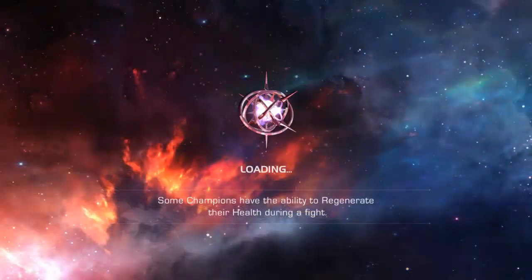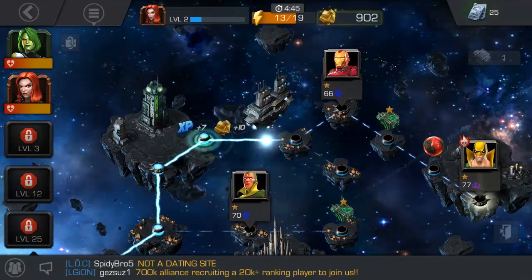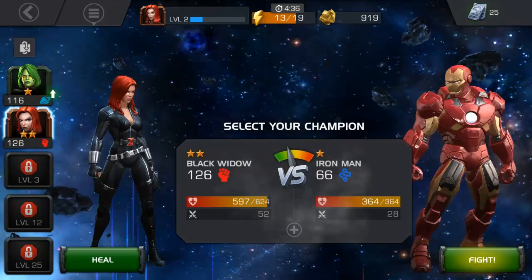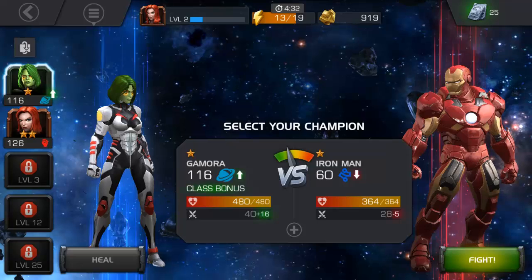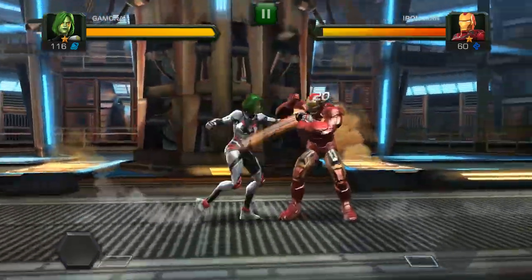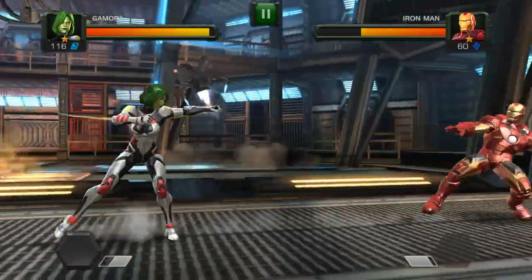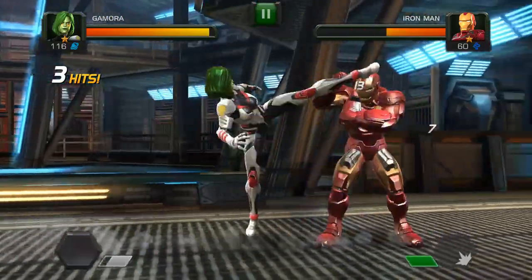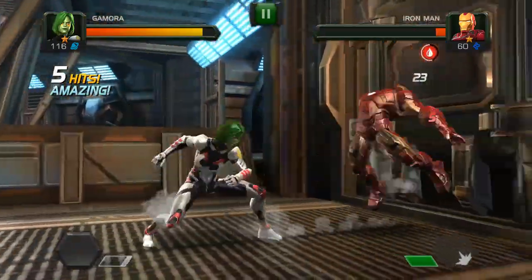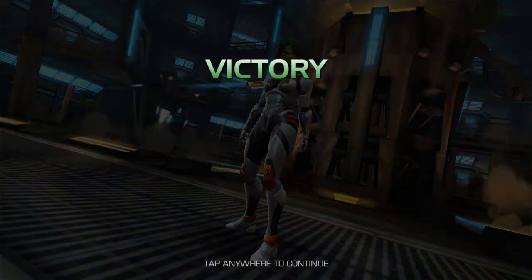Alright, moving on to the next one — it's going to be Iron Man. You're gonna get your face kicked in, and I'm gonna do it with Gamora for the class bonus. We're gonna kick Iron Man's butt! He's blocking right off the bat — knee to the face! A little dodge, some blocking. Laser beams — Gamora wins! Tap anywhere to continue.